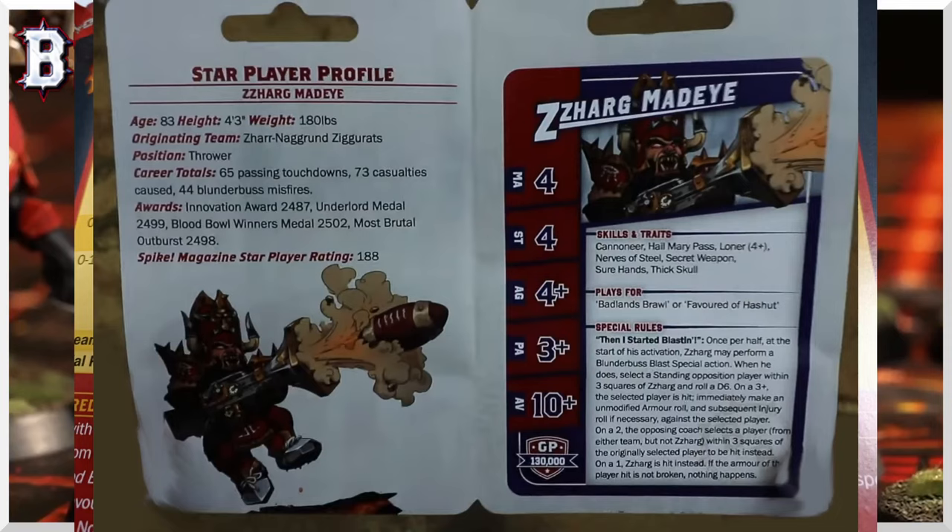Then there's Zargadumm Mad Eye — Strength 4, but with a sizable cost increase to 130k, up from 90k. He's a secret weapon with Cannoneer, Hail Mary Pass, Nerves of Steel, and Sure Hands — all the passing skills. He doesn't have Iron Hard Skin or Block, but also not Brawler — he's just a weird player. His Blunderbuss special action: on a 3+ he knocks the target down and forces an armor roll; on a 1 or 2 it's really bad, but it can give you an almost free roll to knock over the ball.